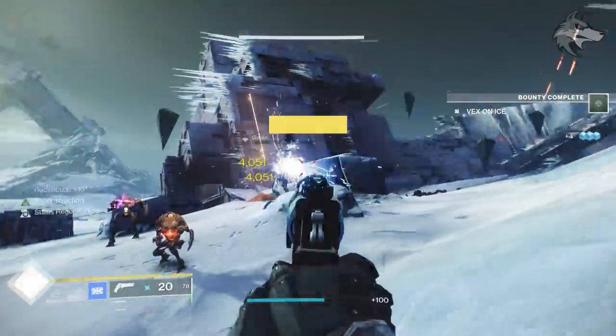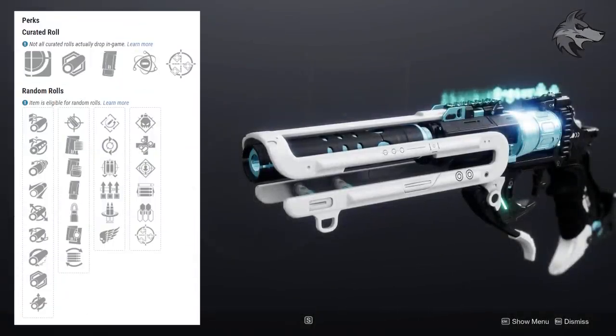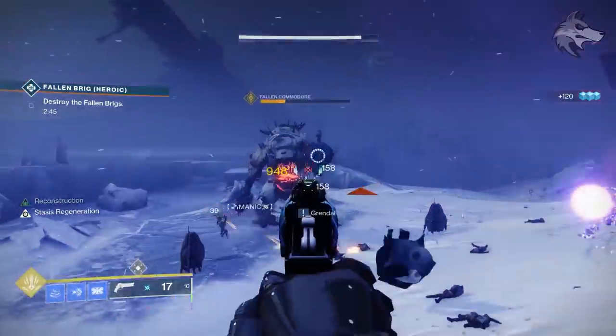Posterity itself, the raid hand cannon, is a precision frame. You can roll Rapid Hit, Feeding Frenzy, Fourth Times the Charm, Surplus, Reconstruction, or Killing Wind in the first slot. Then in the second slot you have Demolitionist, Unrelenting, Rampage, Opening Shot, One for All, or Redirection — which is another raid exclusive perk. Damaging rank-and-file combatants increases damage against more powerful ones, and this does give a pretty significant boost.